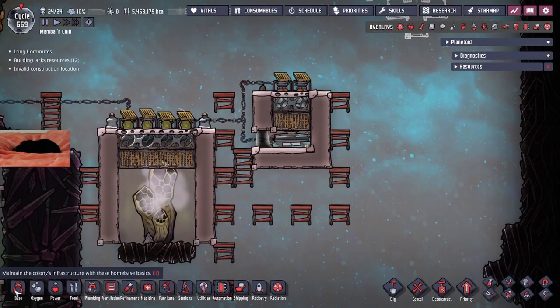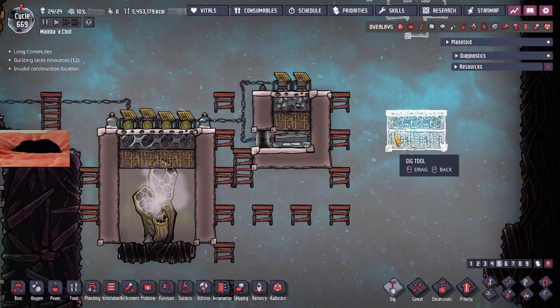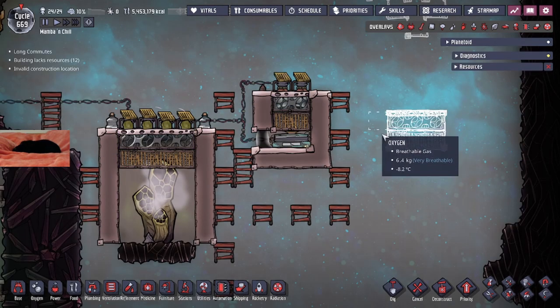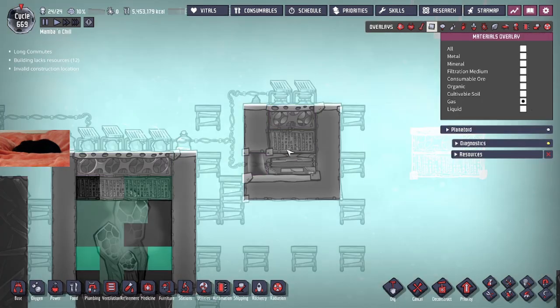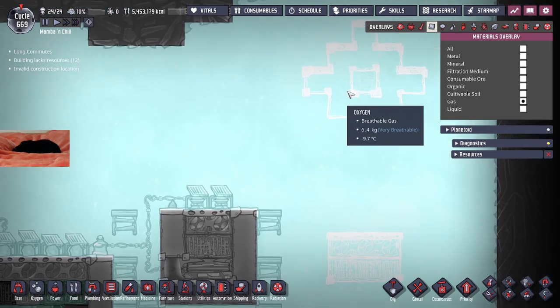Over here we have a simple design using an airflow tile and a mesh tile on top. This allows gas to inhabit the space while we place a liquid on top. You can see right here we have a layer of crude oil — volume doesn't matter, you just need enough to maintain a constant solid layer. I chose crude oil because it's very cold on my map, around minus six to minus eight. Regular water would freeze, and you don't want anything that off-gasses like polluted water. Because of this setup and the crude oil layer, the polluted oxygen generated is basically trapped inside the box.